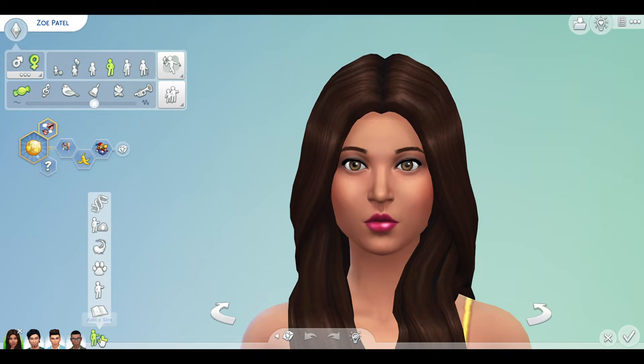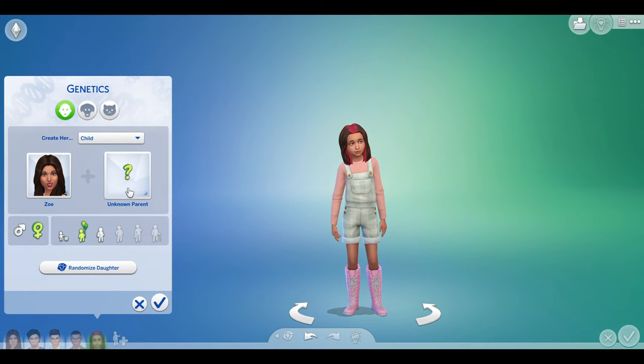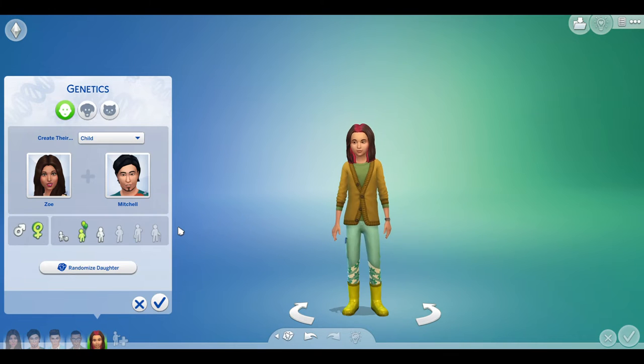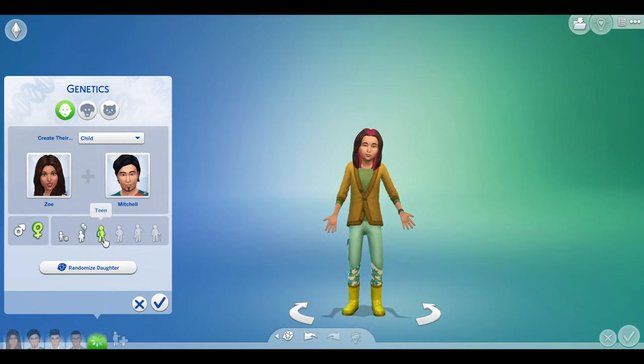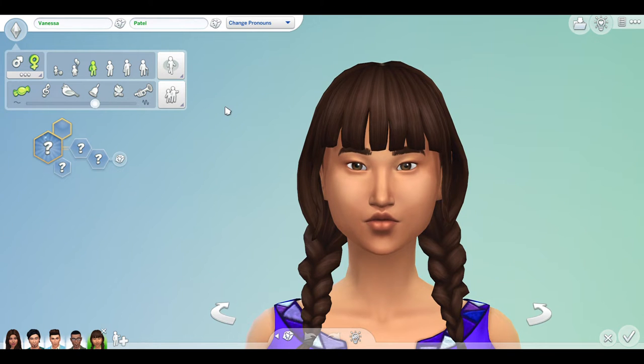It's just for an experiment — don't hate me for this. So firstly I'm going to go play with genetics. The first one is Mitchell. Hey Mitchell, that is some hair you've got there, kid, but we're going to make you a teen. So first we need a name — Vanessa. So we have Zoe and Mitchell's daughter, Vanessa. And you look a lot like Mitchell, not going to lie, but you do have a mixture of their two skin tones, and I do really appreciate it when that happens.